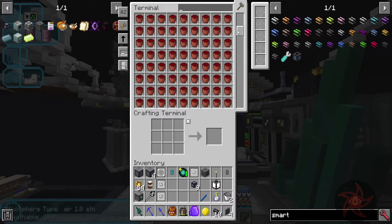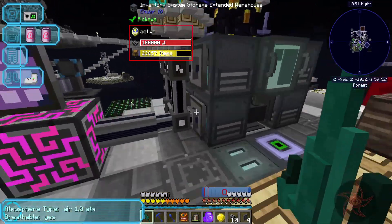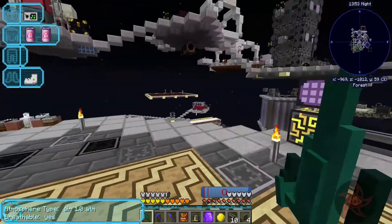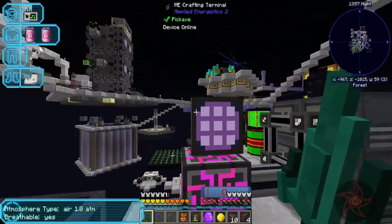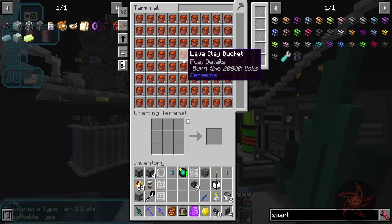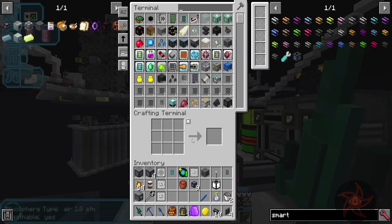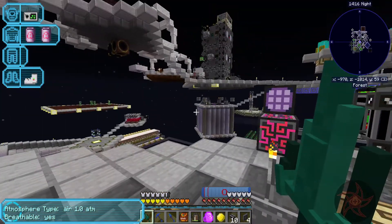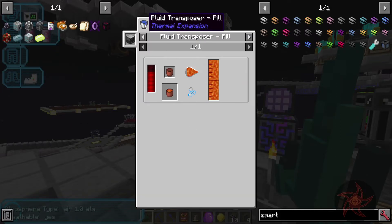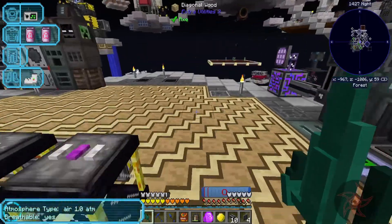Why and where is that coming from? What the hell? What is... it is still reading all the items in there. There are a ton of... I am at a loss, I really am. What is producing... lava clay buckets. Don't auto-select, you stupid thing. There should be nothing producing this. I've got a bug somewhere. It has flooded my storages with freaking clay buckets.